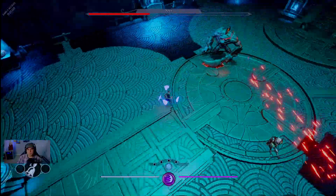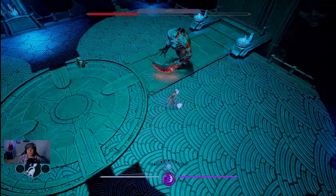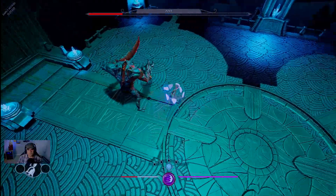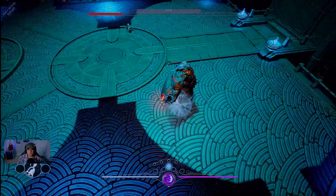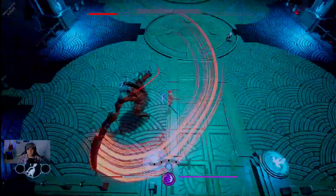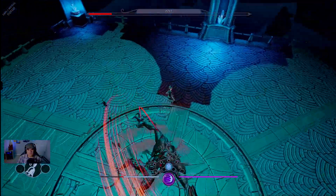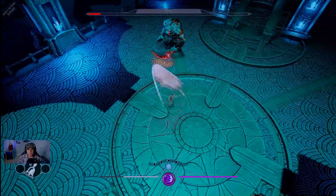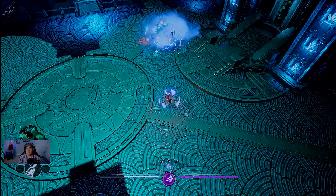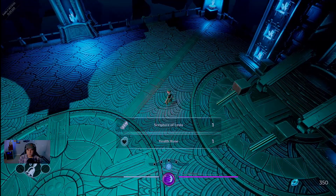We try to stay near him so he doesn't use the laser attacks. The straight-forward laser isn't too bad, but the side-to-side sweep is the one to avoid. He roars — we miss a dodge and take damage. We have extra bells so we should be fine. He jumps backward; we dodge through both attacks, he falls to the ground giving us a couple seconds. At the very end we manage to finish him off and get replenishing ruins, a health rune, and a Scripture of Lysis.